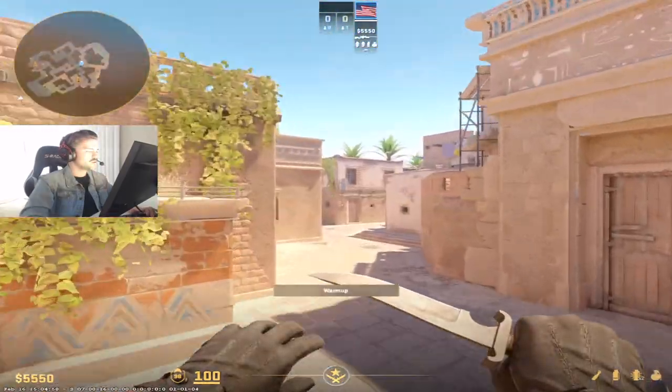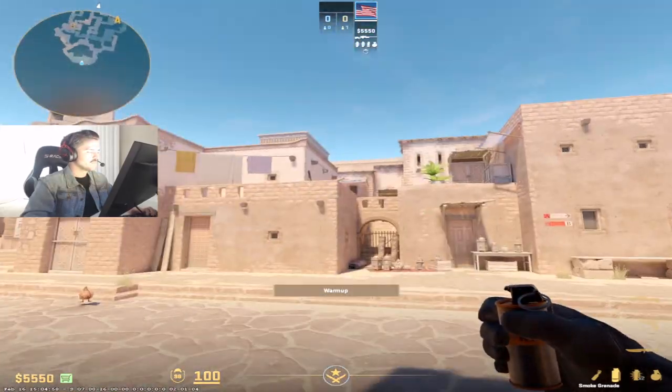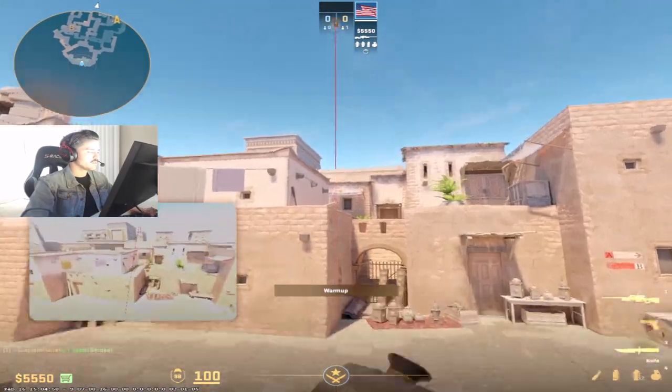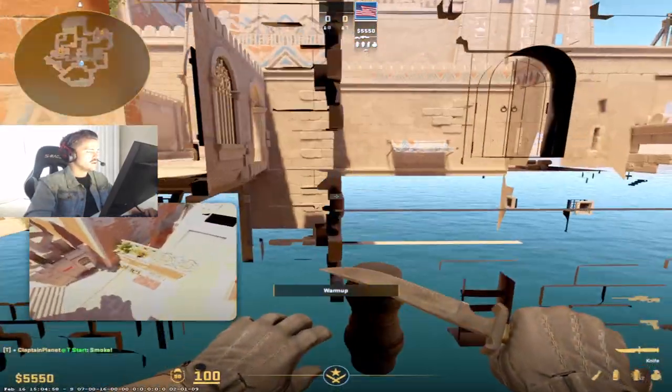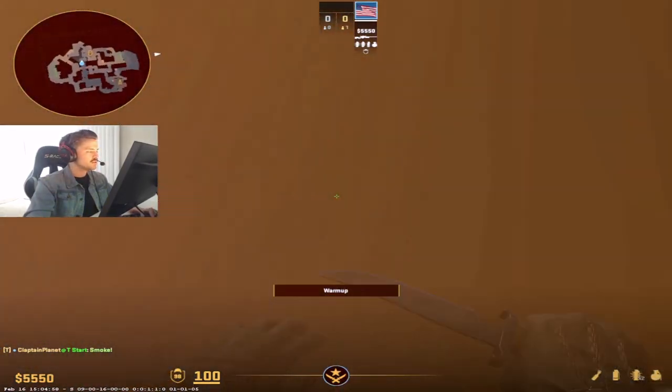Let me show you real quick what the Ts usually want to do. They usually come to this green door here and they're going to throw this smoke. If you didn't know how to smoke E-Box from spawn, you go to that door, jump in, left click — it's going to land right there. That's usually the smoke they throw.